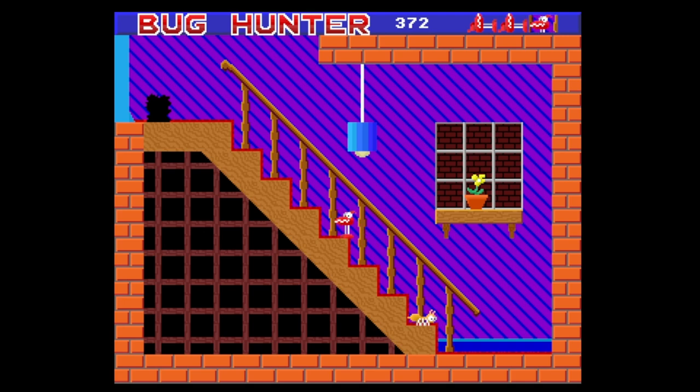Yes, there we go. So I'm past the bug, but I still haven't killed him, have I? Because if I go in here now it doesn't do anything. You can jump quite far that way. I think I need to get that plant, but I'm not quite sure how you're supposed to get there.